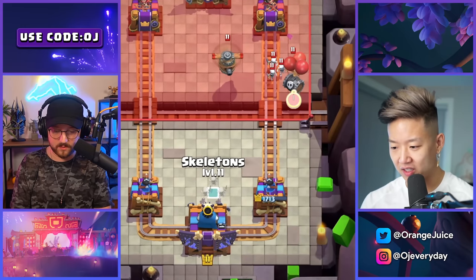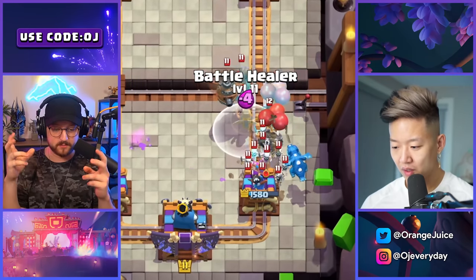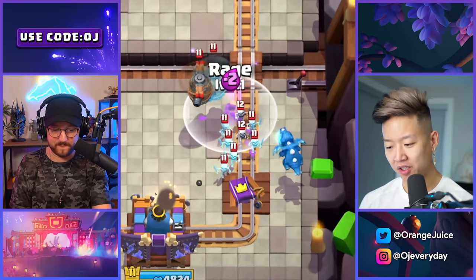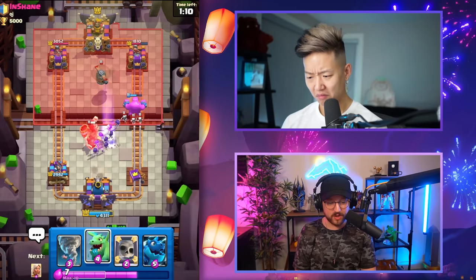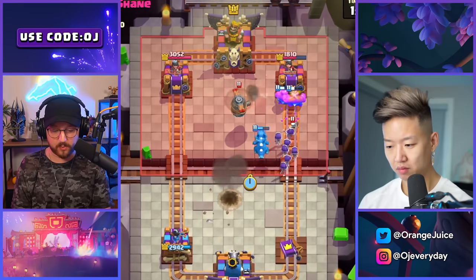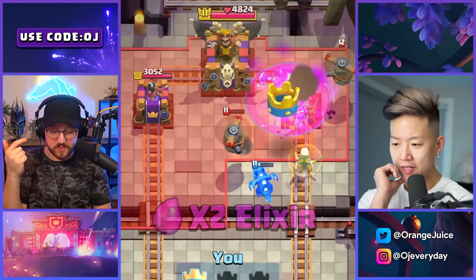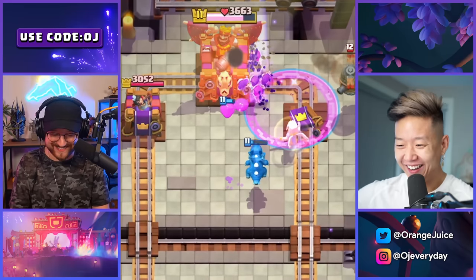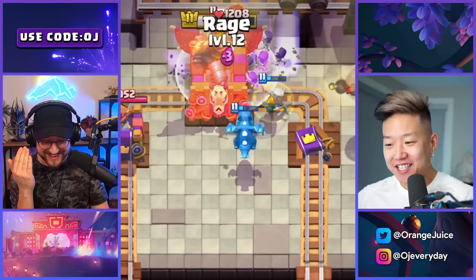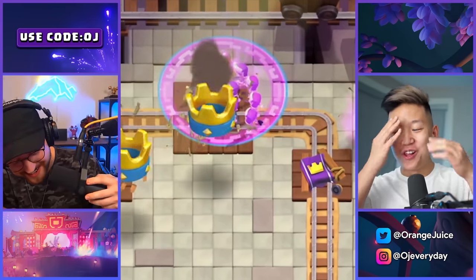I think it's best to play like you traditionally would and treat the evolution as a bonus. Oh, that was supposed to be an air tornado — that would have countered you! Wait, who wins here — look at the giant skeleton versus the instant skeleton army! If you don't have a zap or snowball in hand instantly... I have no spell to counter that. I fireballed and I'm still losing — one survived, let's go!